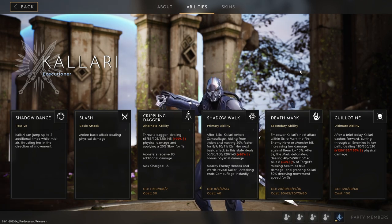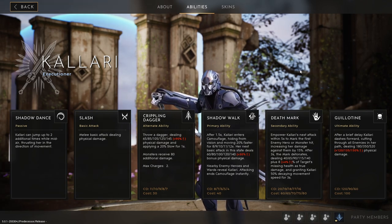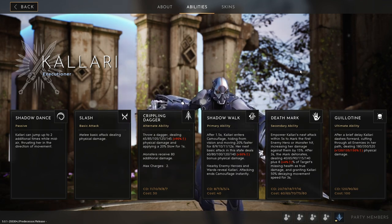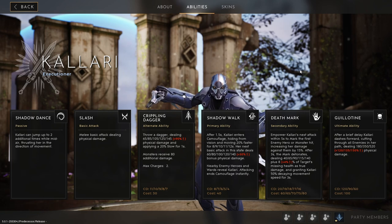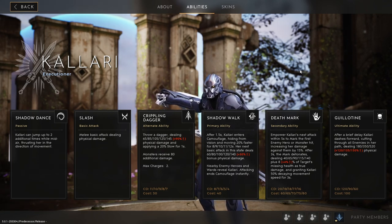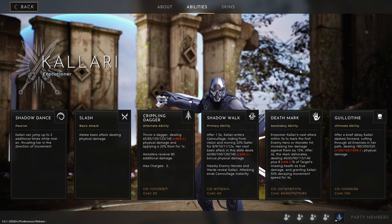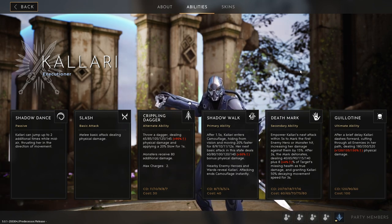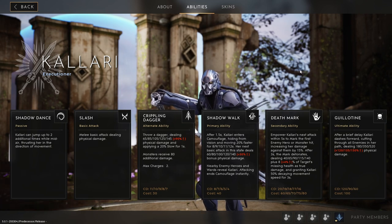Kalari has the most ganking potential in the game right now, so ambush often and use her vertical mobility to catch people off guard. Her big drawback is that she isn't great at contesting Fangtooth or prime buffs, so be sure to ask your team for help when those spawn. So long as you're ganking lanes and helping your teammates secure kills, they should have no problem helping you out on these significant buffs.